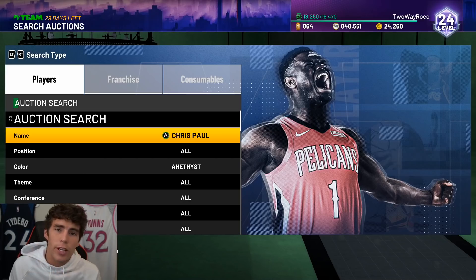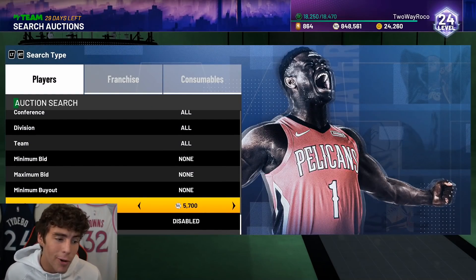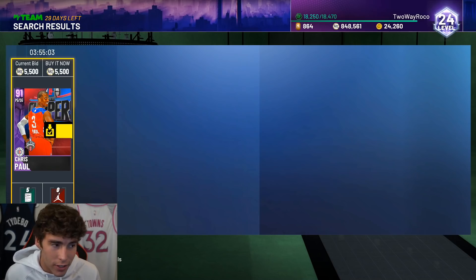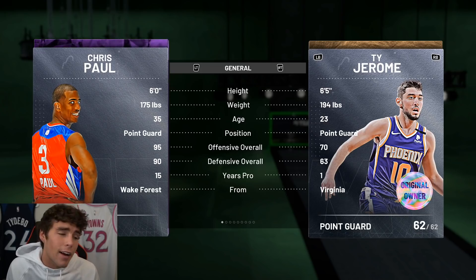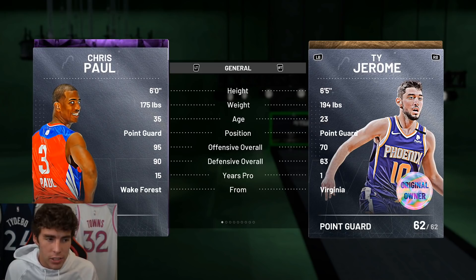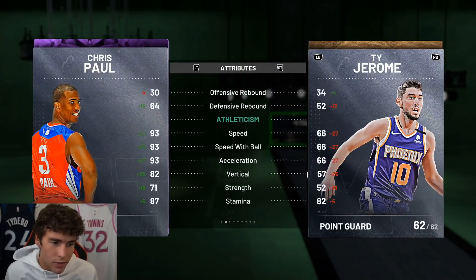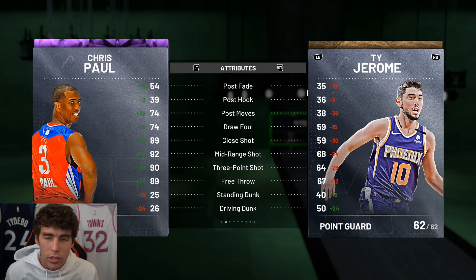The top three were super easy to come up with. Starting at number three is Amethyst CP3. It's not even close — CP3 is so much more complete than a Gerald Wallace type of card. I found one for 5,500 MT. I don't currently play him on my no-money-spent account — he's the guy I grind Triple Threat with — but look at how complete he is. 6 feet tall, 175 pounds, 93 ball IQ, great ball handle, great defensively, 93 speed and acceleration, 94 lateral quickness.